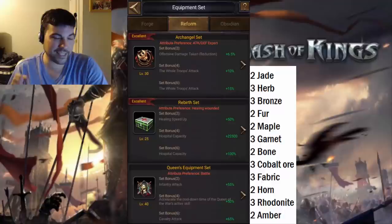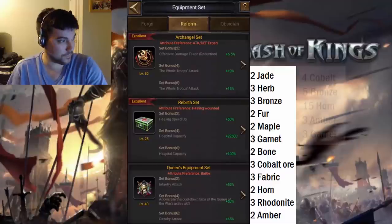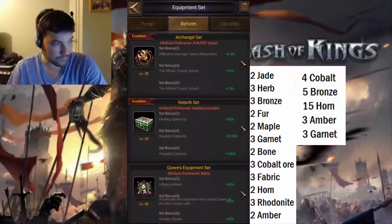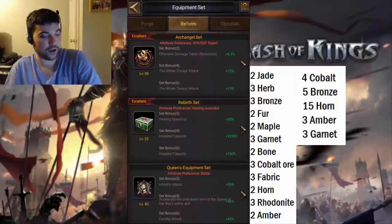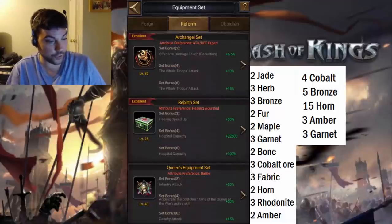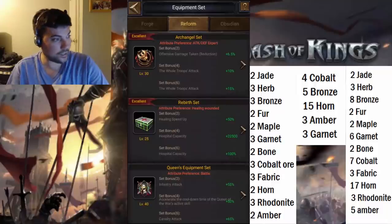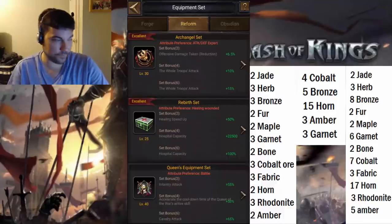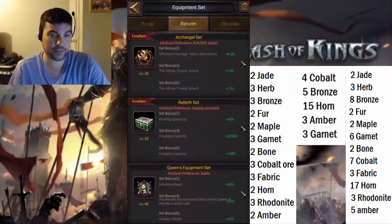The Archangel set is not quite as forgiving. For the Archangel's requirements for blacksmith materials, you need 4 cobalt, 5 bronze, 15 horns, 3 amber, and 3 garnet. You can see that is a much bigger requirement. So all in all, for both the Holy Asylum and the Archangel, you'll need 2 jade, 3 herbs, 8 bronze, 2 fir, 2 maple, 6 garnet, 2 bone, 7 cobalt, 3 fabric, 17 horn, 3 rhodonite, and 5 amber — a total of 60 pieces of material altogether.